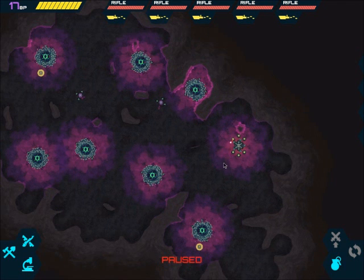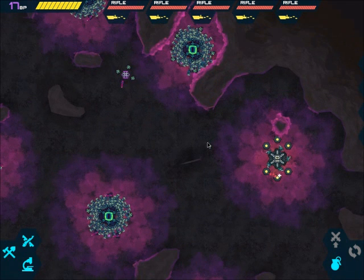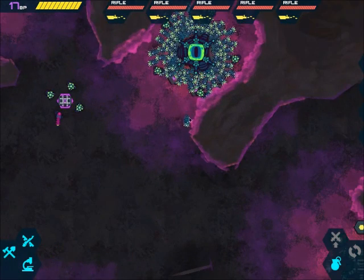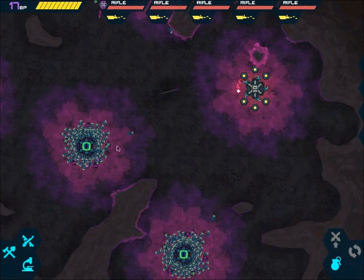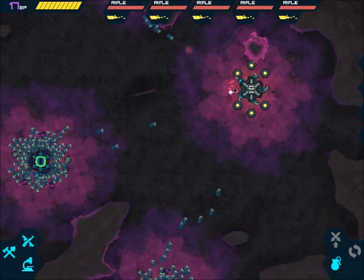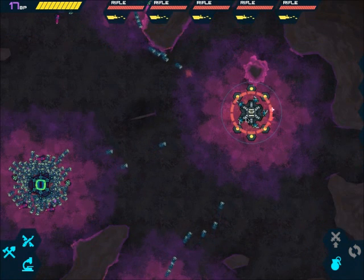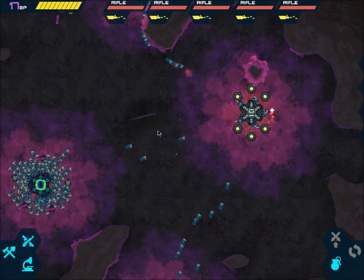So the first thing you need to do is decide, based on the map layout, what we're going to do. Now if I unpause, we should start — yep, there we go — a few aliens moving from this one here, coming to have a look at us. A few from that one, a few from this one, so we've got three of them coming at us. I'm thinking we'll try and take out the one down here. From our first base, all five marines will quite easily keep control.